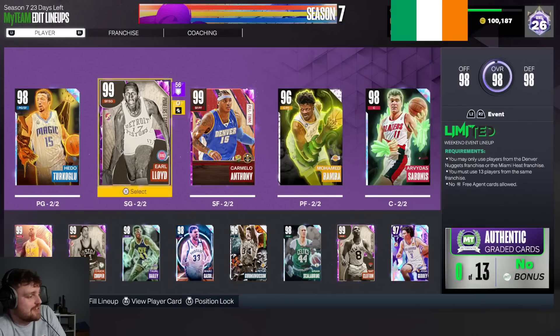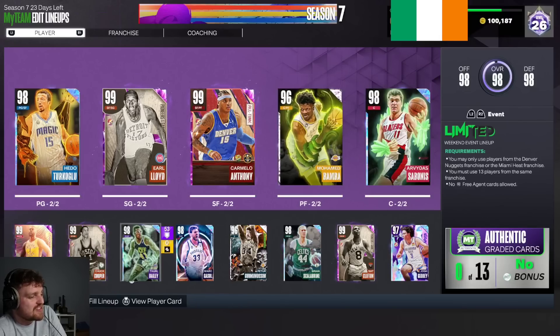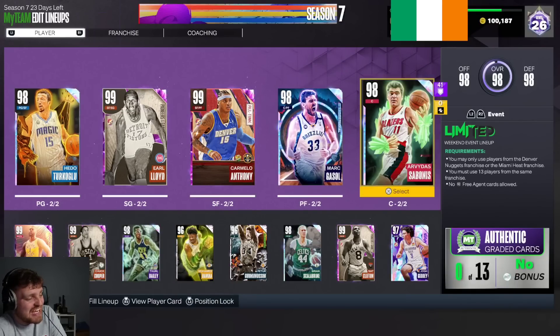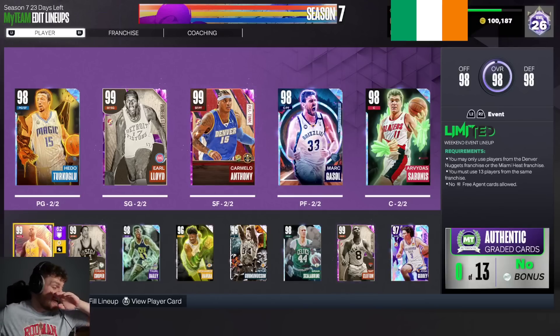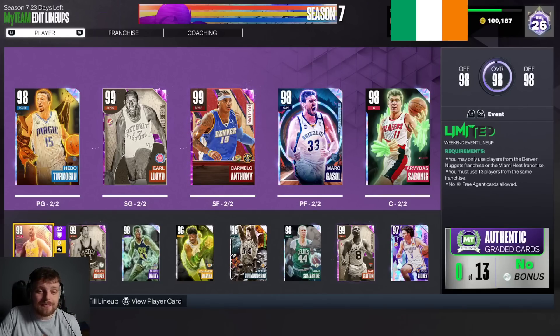So this is our 50k team: Hedo, Earl, Melo, Marc Gasol, and Sabonis. The 50k team — holy crap, you've got five Dark Matters in there, four of which are completely free. A 50k team, whereas a few days ago Thurl cost that amount alone. That is crazy. Thank you guys for watching — please like, comment, and subscribe.